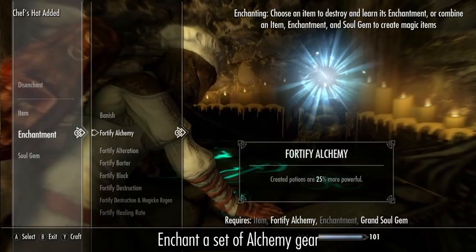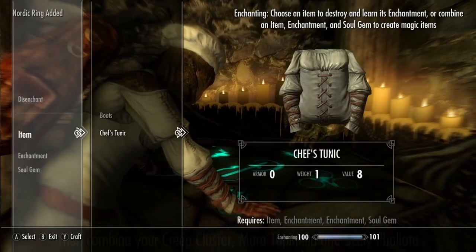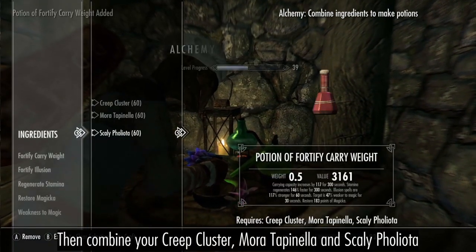Enchant a set of Alchemy gear, then combine the crops to level to 100 Alchemy.